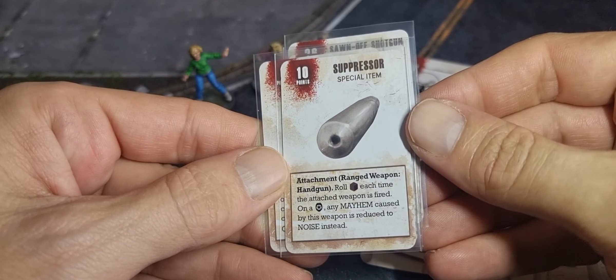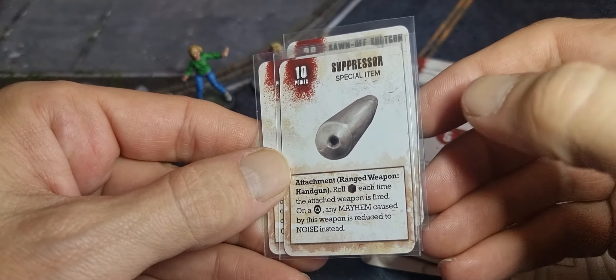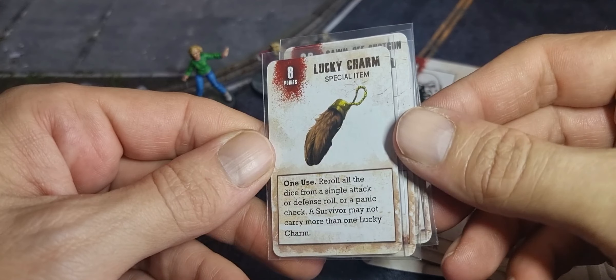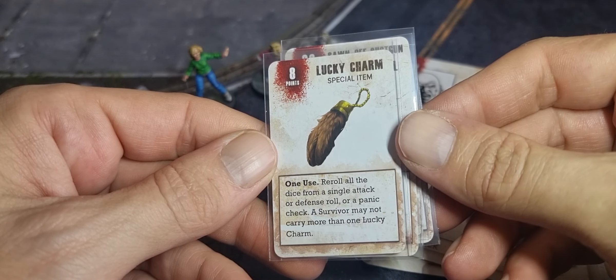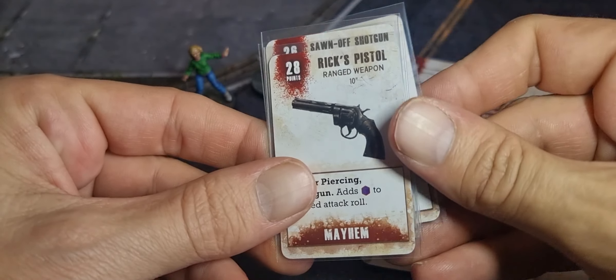We've got the Suppressor at 10 points — roll an action dice and on a shield the weapon doesn't cause mayhem, it only causes noise. And for 8 points we've got a Lucky Charm that means you can re-roll all the dice from an attack, a defence, or a panic check. One use only.